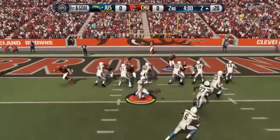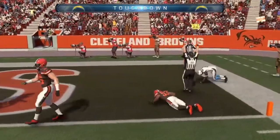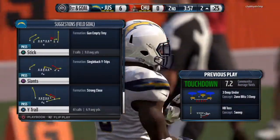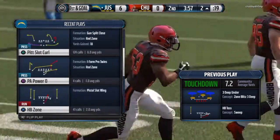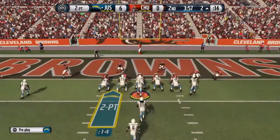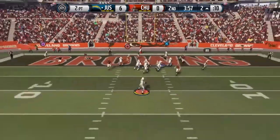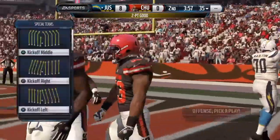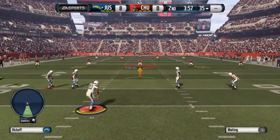Immediately we use Anthony Thomas on a sweep in the red zone and get six. This guy is a speed demon, but to be honest he has very deceptive feet — on runs he can seem a little bit slower even with that 96 speed and crazy acceleration. I think his speed is better utilized coming out of the backfield catching passes. Then we throw it in traffic and get the two-point conversion.